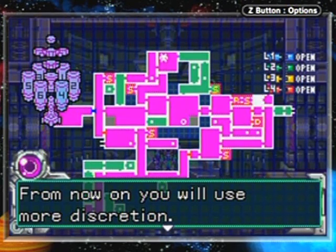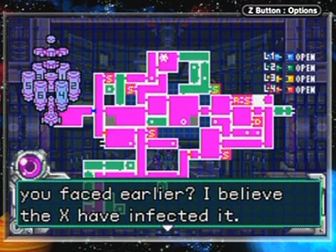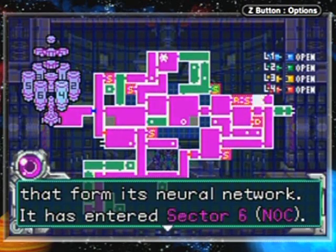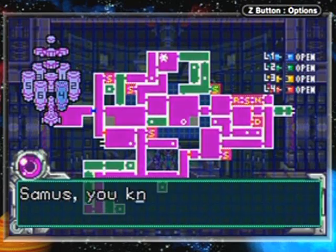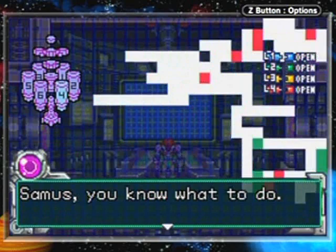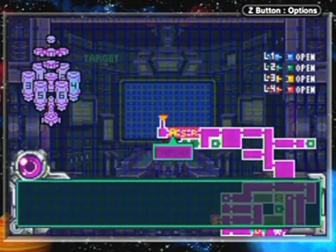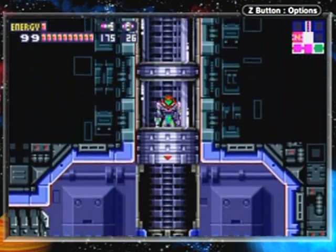'From now on you will use more discretion.' Well, I kind of had to use the security hatches - otherwise I would have been stuck. 'In any case Samus, do you remember the security robot you faced earlier? I believe the X have infected it - they have claimed the organic components that form its neural network. It has entered Sector 6 NOC. I don't know what it's planning - let's not wait to find out.' So we've got to take care of BOX once and for all.